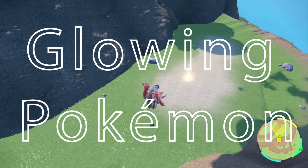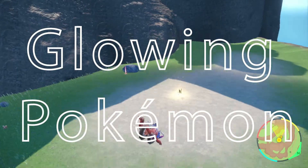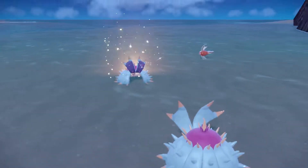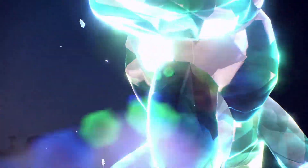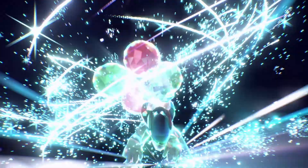Don't get these confused with Shiny Pokemon. These are Pokemon that can be found out in the open with a glowing light. These lights can typically be seen from a distance and are usually found in the same spot between games. These Pokemon will have Terras that aren't attached to their main typing. Cyclizor's typing is Dragon Normal, but with this encounter, it has a Flying Terra. For these glowing battles, their Terra typing seems to be unique.